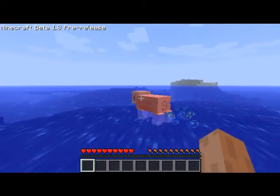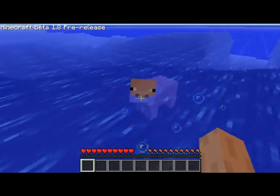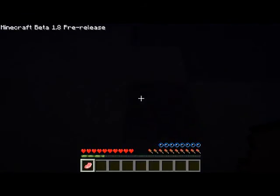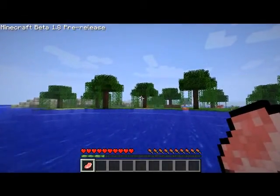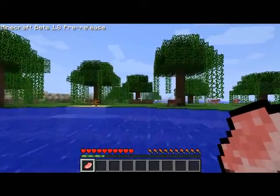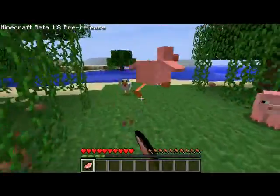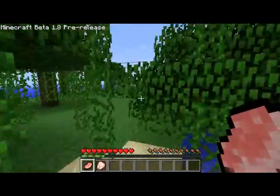Whoa, this is cool — probably an ocean or something on the horizon. It's kind of glitching. I got some experience orbs — they're little green spheres. To eat, I guess you have to be hungry to eat. Let me get some chicken. I got chicken and pork.